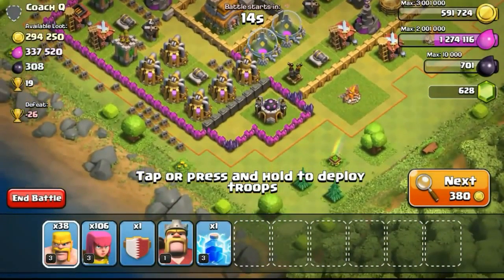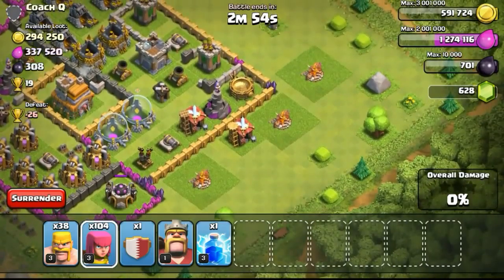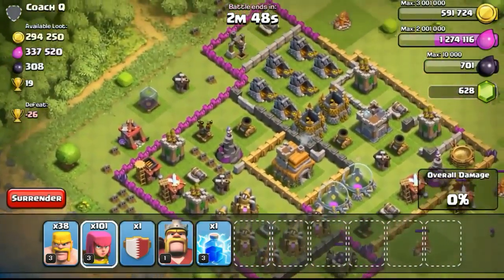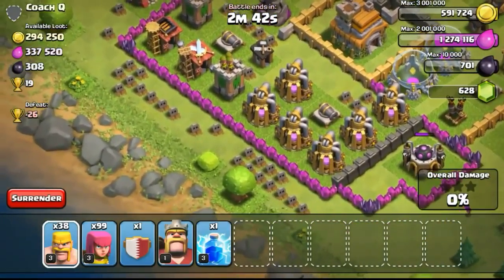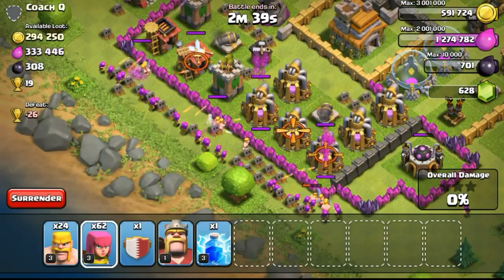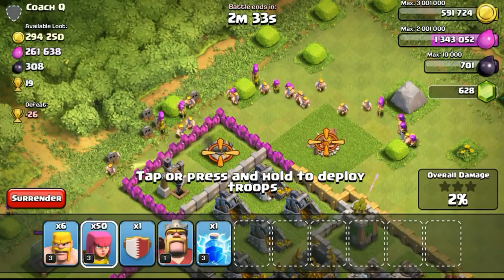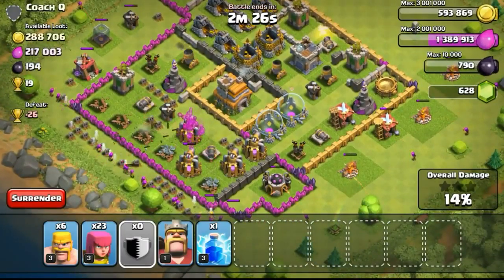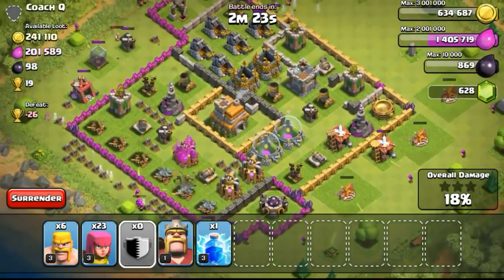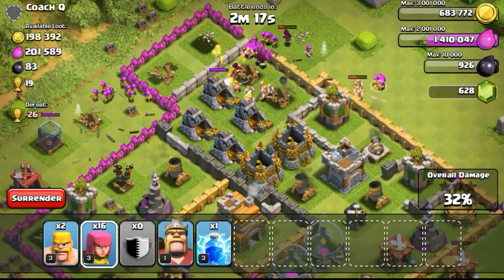The next attack on a Town Hall 7 with almost 300,000 gold available. I was focusing on both gold and elixir because my elixir went down from the upgrades I did. I needed around 700,000 more elixir to fill it to the brim. I'll try to get my elixir to max so that whenever I need it for other upgrades I won't be stressed to farm for it next time. When I have the opportunity to get a lot of elixir, I'll just focus on it.